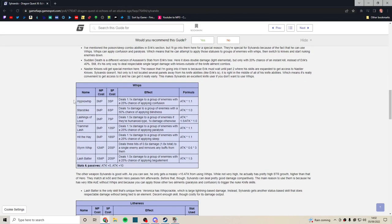His whips — he does get all the good utility whip skills: Hypno Whip, Lashings of Love, and Tremble are all great. Hit the Hay puts enemies to sleep. Star Strike doesn't do any extra damage — just one times your base — and it can apply blindness, but it's pretty average. I don't really make much use of them.